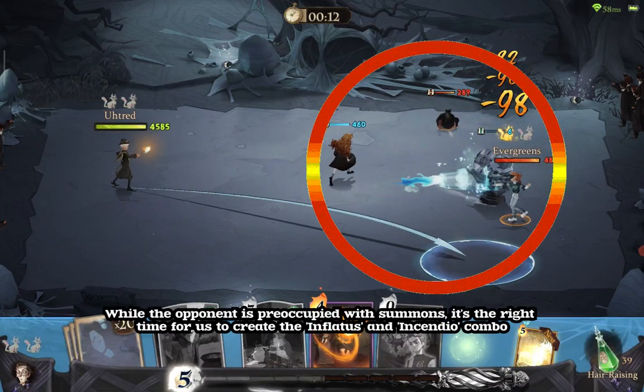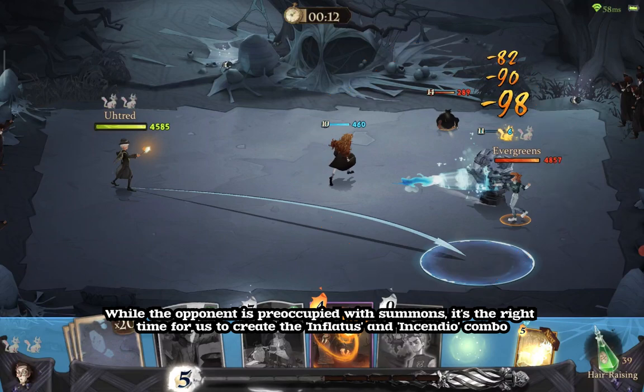While the opponent is preoccupied with summons, it's the right time for us to create the Inflatus and Incendio combo.